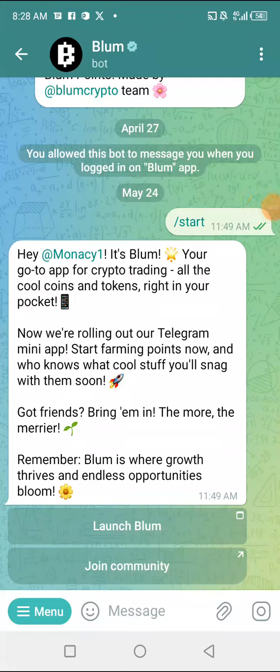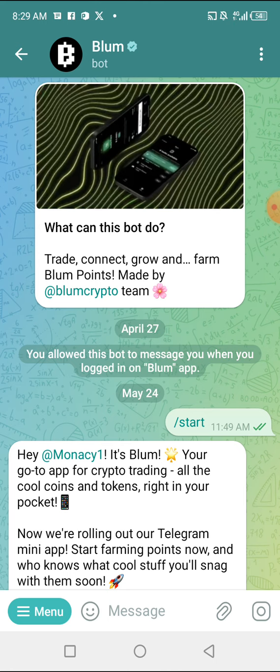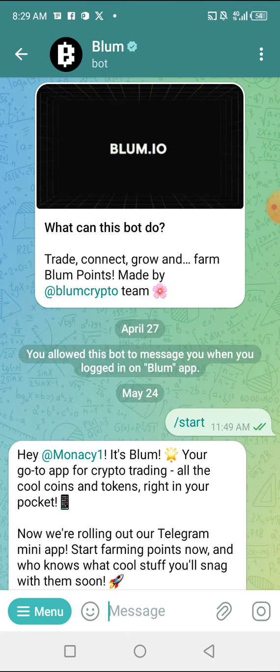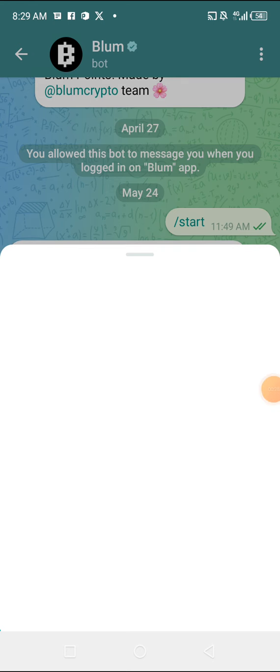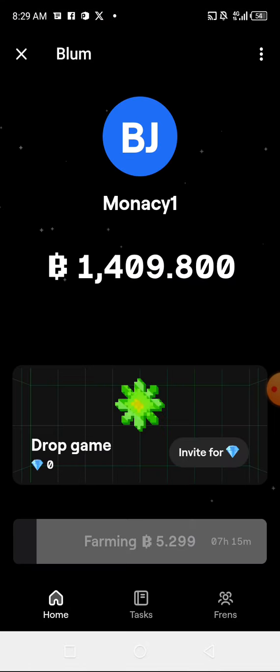This is a crypto mining project that has limits. I'm going to show you how it works. This is Bloom, a very huge project that you should never think of missing out on. First, click on Start and then click on Launch Bloom. After you click on Launch Bloom, it's going to redirect you to the page where you're supposed to start claiming Bloom tokens.